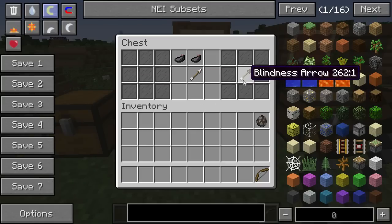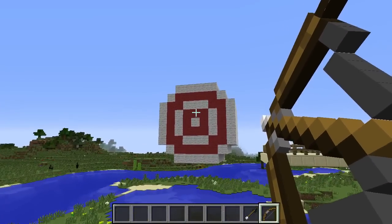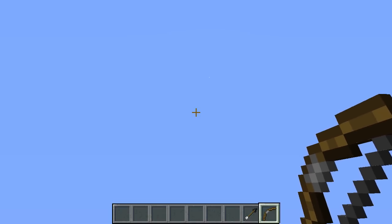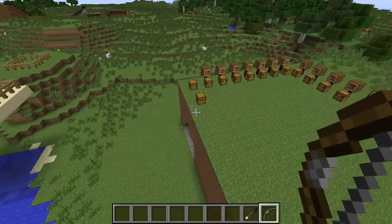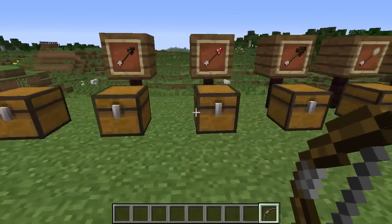The next arrow is the Blindness Arrow. This gives blindness on impact to the entity. I'll go ahead and show what it looks like shot. It looks like an arrow. Does it look any different in flight? Yeah, it's got like a little black tip, I think. Awesome. So we won't do that for every single one — I just wanted to see if we could actually see it in flight.